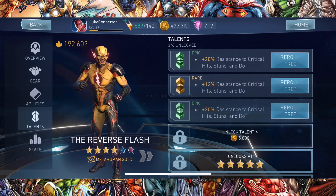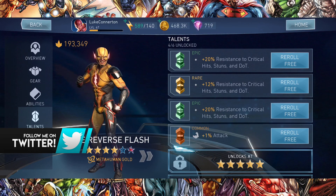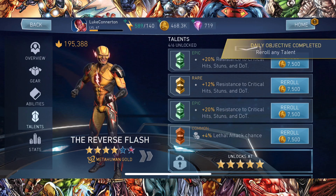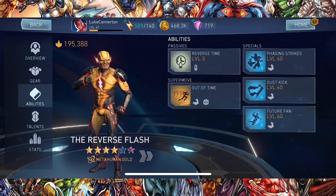192,000 power — let's unlock a new talent. Let's reroll this — 195,000 power. Let's go to his abilities.